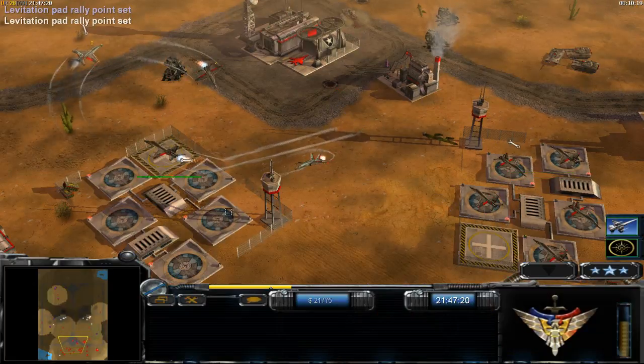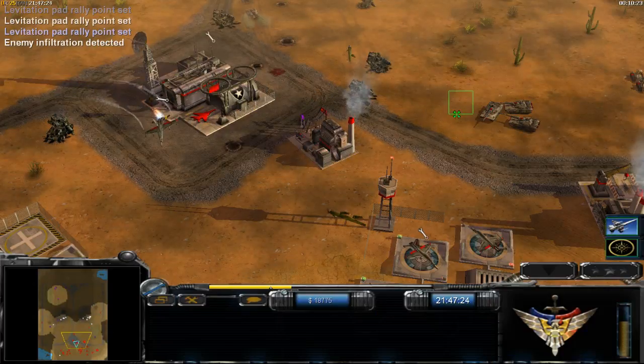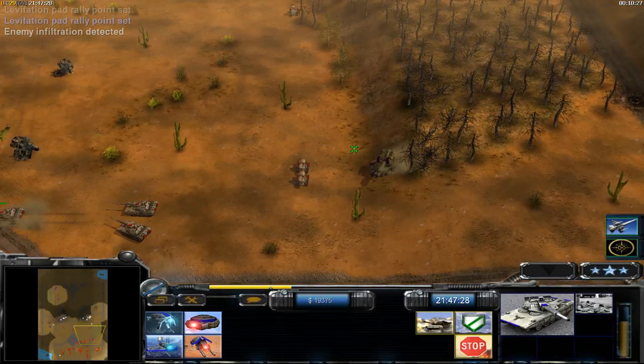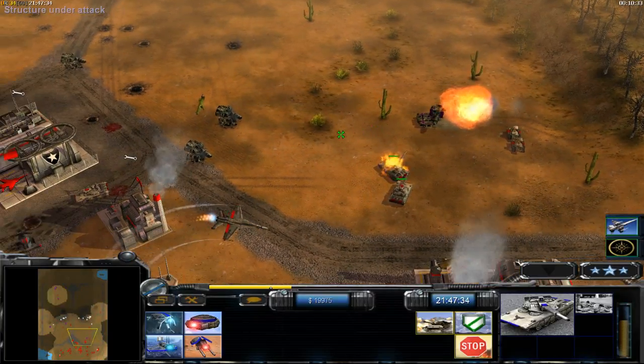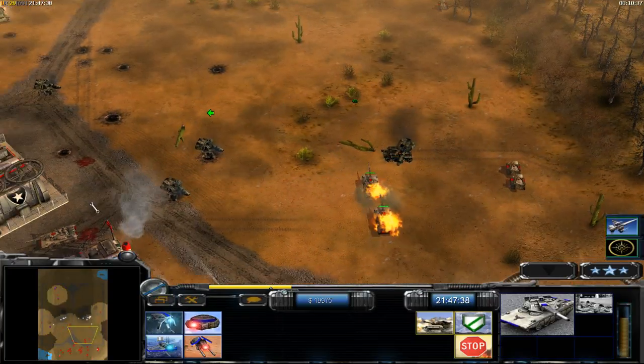Command trees are always good — you can build some of them. These Coyotes are excellent against Vortexes — as you can see they destroy them very easily.